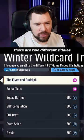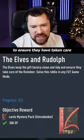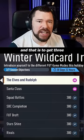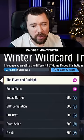There are two different riddles for you to complete. The first one is: the elves keep the gift factory clean and tidy to ensure they have taken care of the reindeer. Solve this riddle in any Fut game mode, and that is to get three clean sheets — obviously one in three different games. That gets you a mystery pack Winter Wildcards.